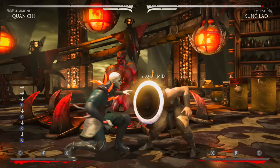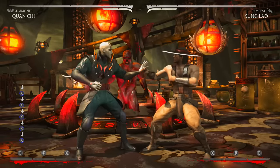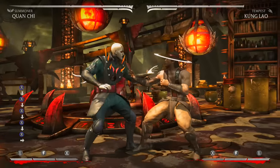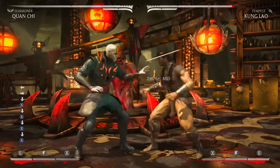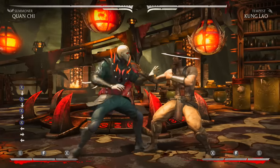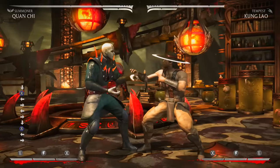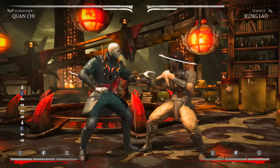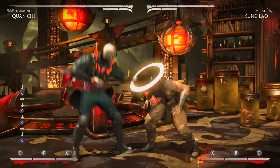Down one is six frames — that's one of the buffs they gave him in the last patch. It's really good for getting out of situations where you have time to get a down poke out. It is minus nine on block, which is pretty bad, but it balances it out. When they first gave him the six-frame down one it was only about minus four, so minus nine balances it more. Down one: really good poke.